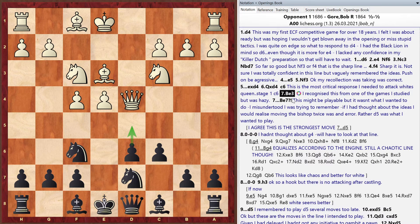Matt notes that playing the Pirc, Black Lion, or Modern gives White the option for aggressive lines requiring a lot of memorization. He suggests Bob might have more fun with the French Defense or Caro-Kann — more solid, less tactical from the start. Bob agrees, recalling that years ago with the Modern he was always facing the Austrian Attack and getting 'whomped.'